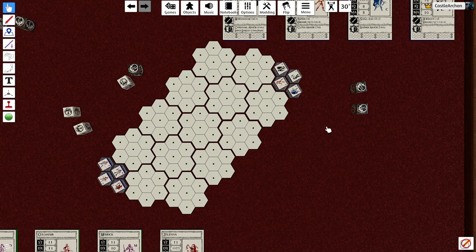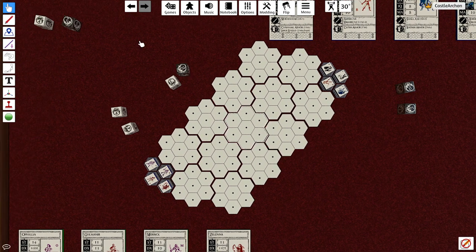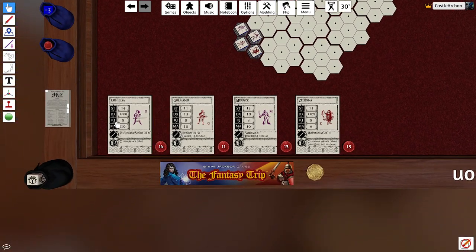Hey everybody, it's Jim. I'm back with another video about Steve Jackson Games' Fantasy Trip, and we're going to go over the combat system. We're just going to get right into it — it's actually quite simple, even though it is very deep at the same time. Little things happen; a lot of different weapons can cause a lot of different things, but let's just get right down into it.